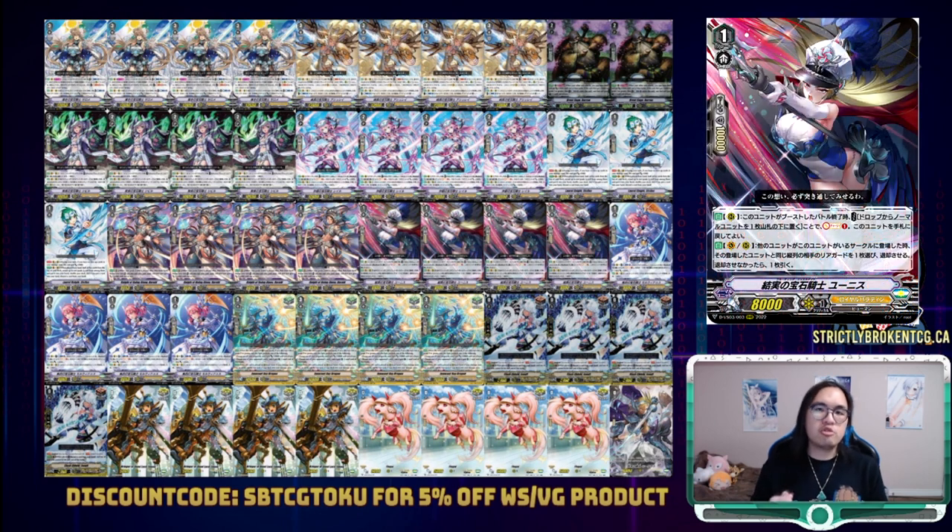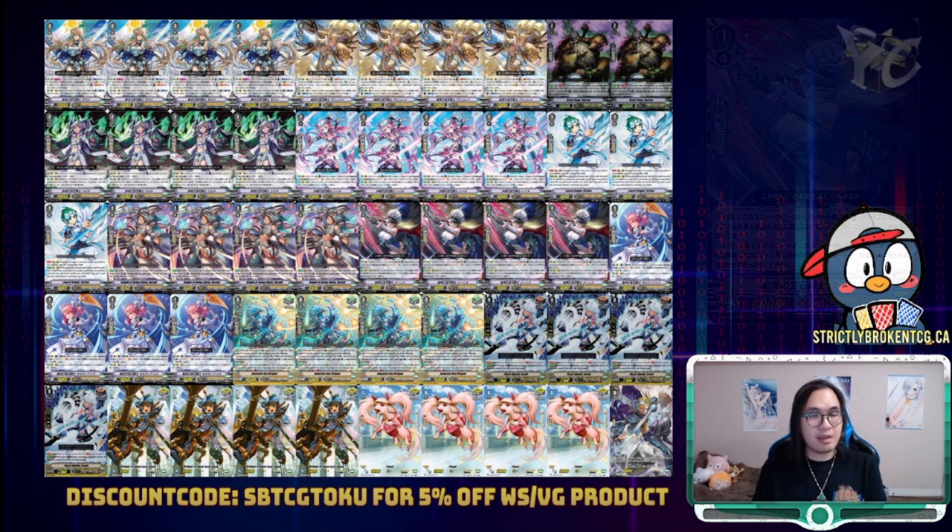The new Grade 1 is Rooting Jewel Knight, Eunice. At the end of the battle that she boosted, you can return a normal unit from your drop zone to the bottom of your deck to Soul Charge 1, and you may bounce her back to hand. Then, on the van or rearguard circle, when another unit is placed on this unit's circle, you can retire an opponent's rearguard in the same column — and if you did not retire, you can draw 1. The only way to make Eunice better is to have her first effect work on attack as well, but that would be asking for too much. The fact that we already have a recurable source of boost, Soul Charge, and deck fill is already amazing. I always said to play Royal Paladin you need to follow two steps: Step 1 is to go first, and Step 2 is to ride Morbidus. But now with the introduction of Eunice, we have 4 more nutty Grade 1 ride targets — fantastic card, and her aesthetic is also fantastic.